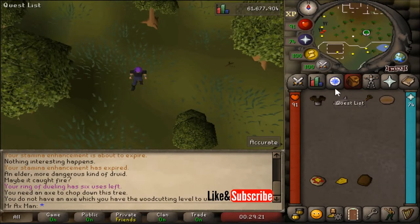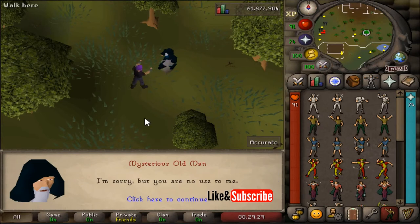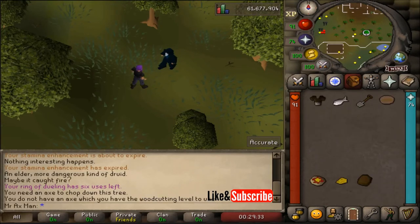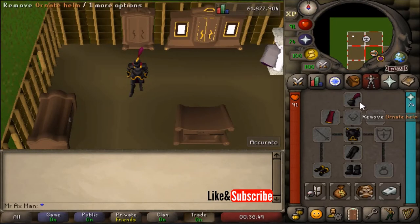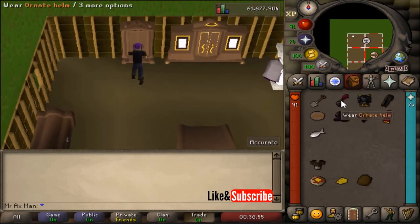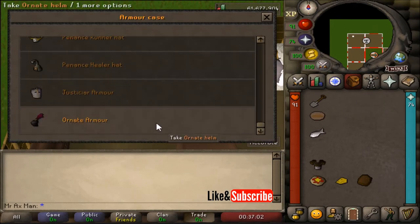Note that if you do something wrong — like having an extra item in your inventory or something equipped — the Wise Old Man will still appear but will not give you the item. He'll say 'I'm sorry, but you have no use to me.' To store the ornate armor in your player-owned house, head to your armor case and use any piece of armor on it and it will be stored. I hope you found this video useful — thanks for watching, please like, comment, and subscribe for more.